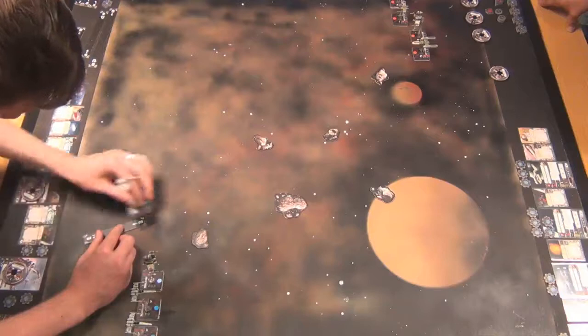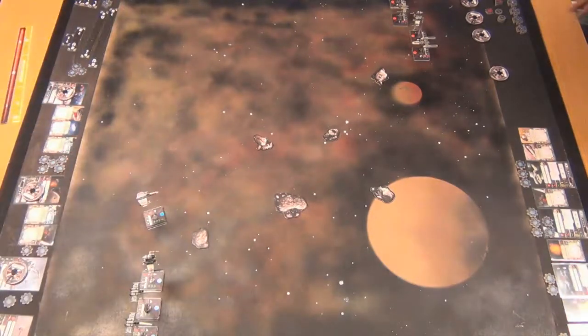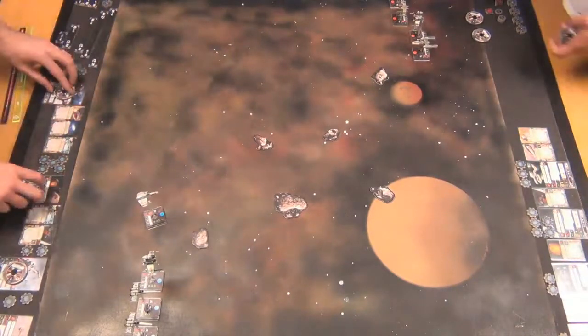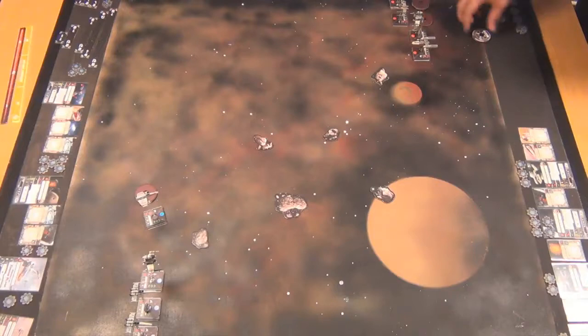Leighton is moving forward very aggressively, everything going forward quite far. It's no surprise he's getting everything firing up, because his ability is deadly — any ship that attacks within Leighton's firing arc can change a hit to a crit. All you need is a crit result of Direct Hit, two shots, and something's dead. Then there's an interruption from Jamie.